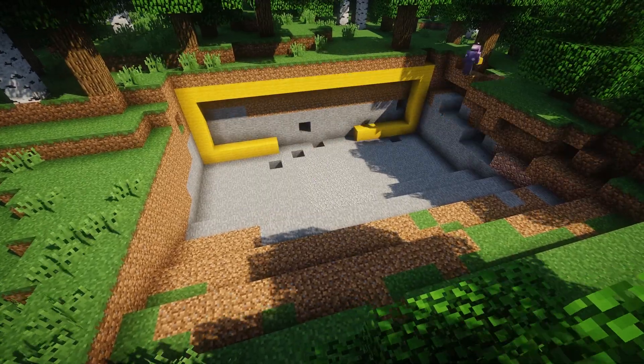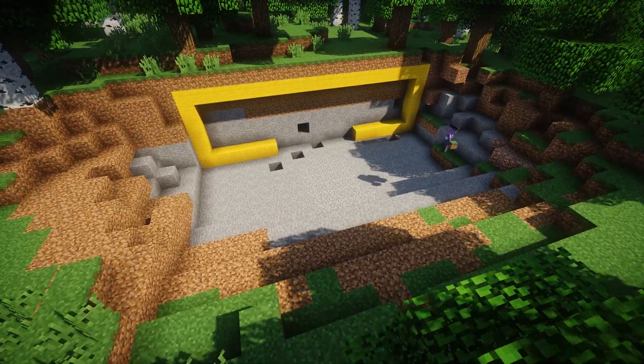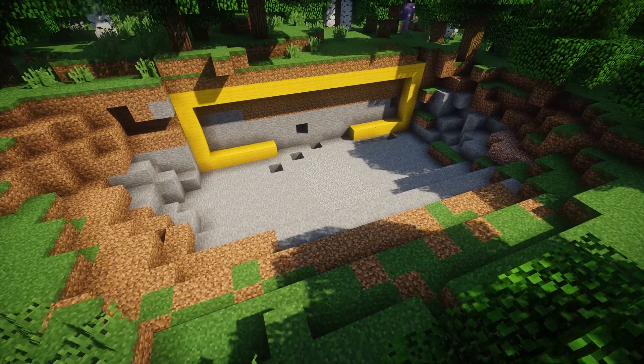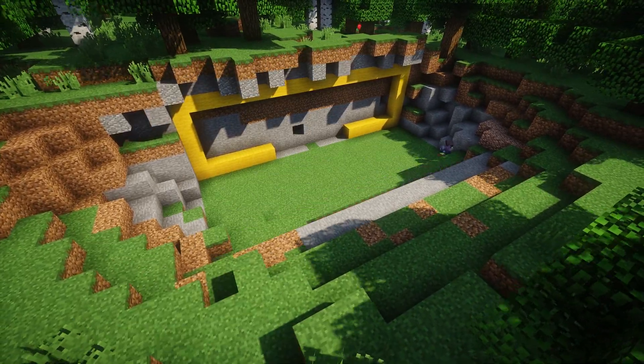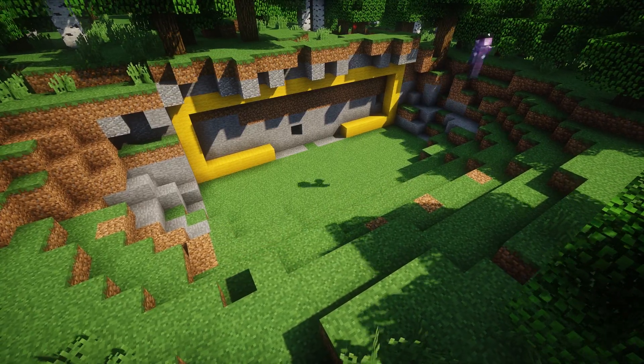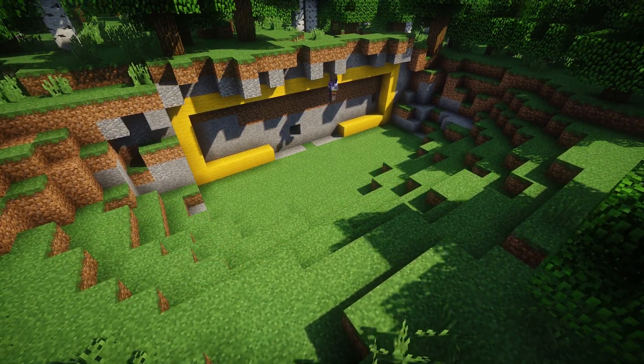Next, we mark off where we want the front and smooth the surrounding area a bit so that it fits into the rest of the terrain. I also build out a small overhang which lies above the house to make it feel almost like the beginning of a cave, and then I replace the rest of the stone with grass for a better front yard area.